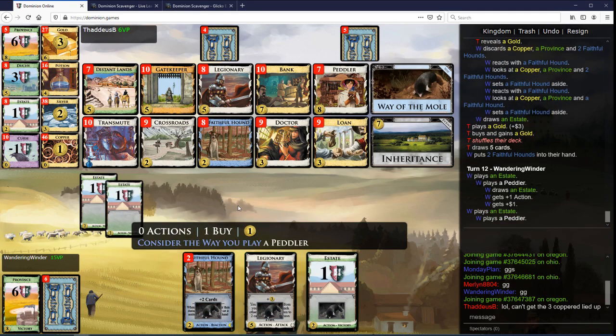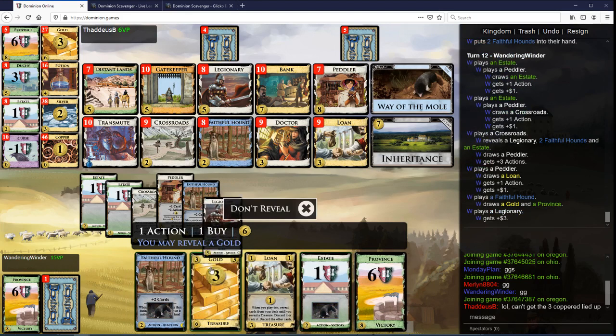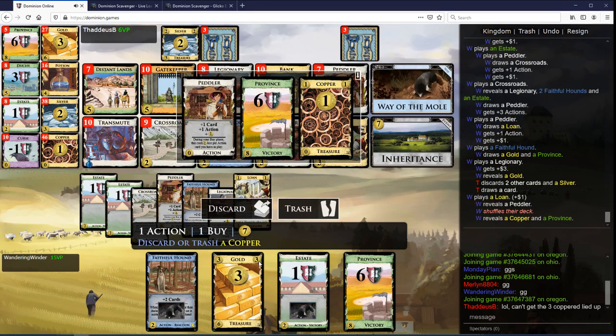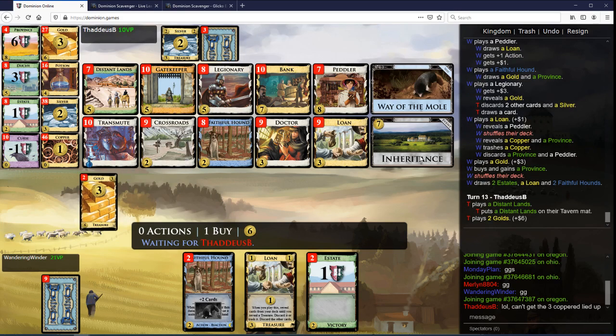I think I just want to play these and not moles. Still hoping to draw the gold here. This worked out perfect. Maybe it didn't really matter that much, but I'm really cruising now. The hounds against the Legionaries, the hounds in general, the Crossroads is nice. I have the estate points, I have the Inheritance.